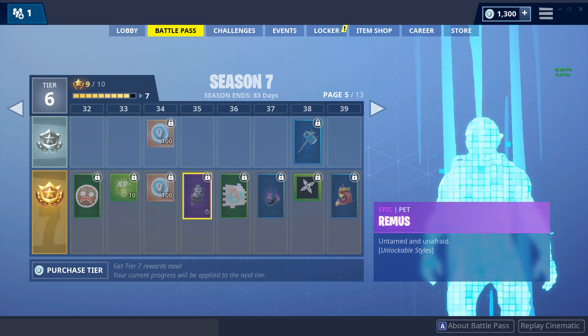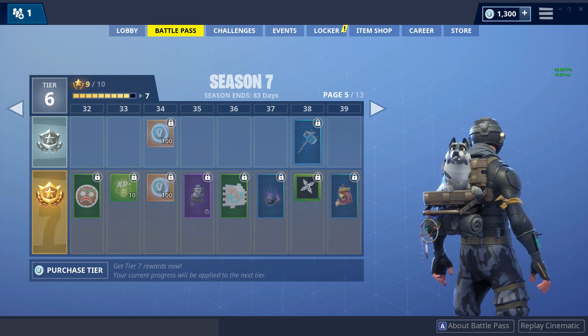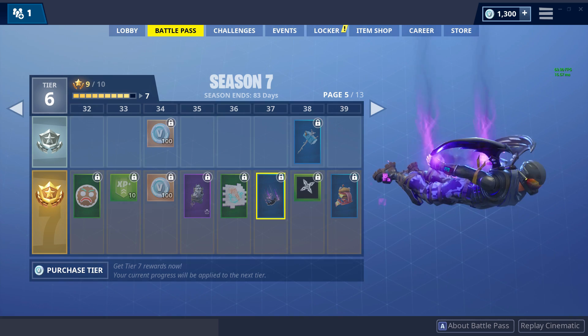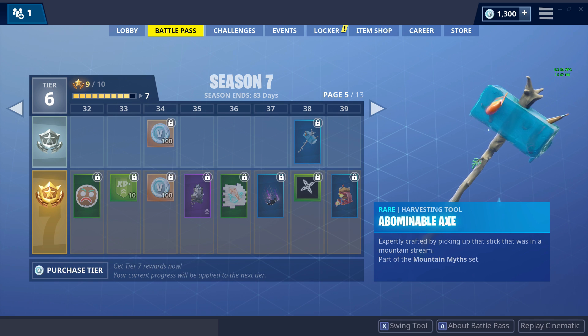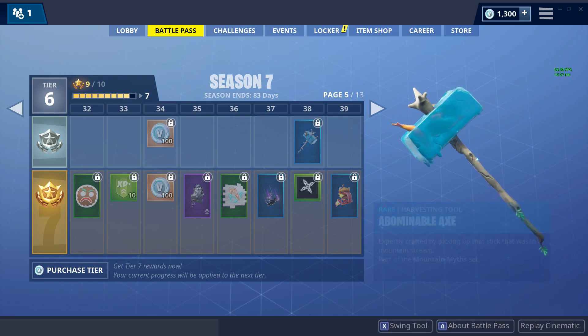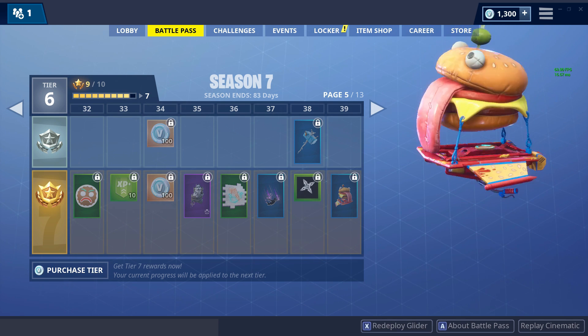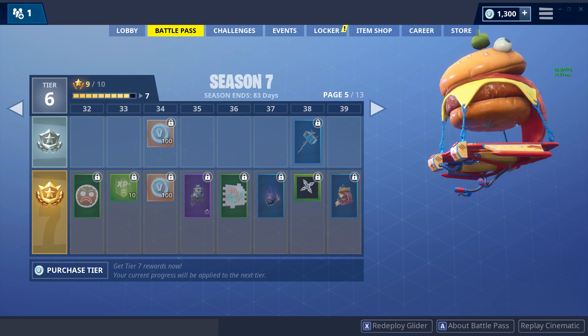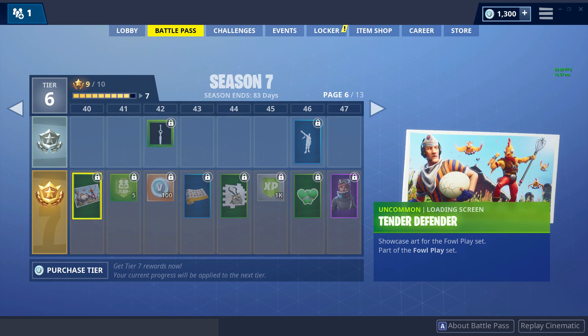XP boost, 200 V-Bucks. Ooh, is that a Husky? That looks pretty sick. Then we have a cube effects pickaxe - bro, this pick actually looks funny, there's like frozen fish in there, that looks pretty cool. Not bad. Then we got the Derberg glider - that's actually pretty funny. That looks pretty nice. Moving on to the next page, got a loading screen and XP boost.